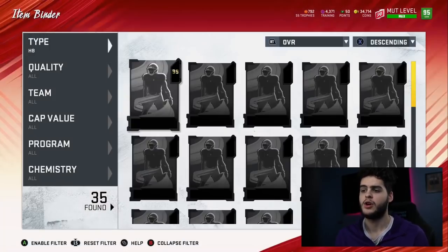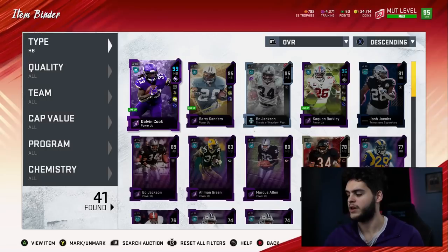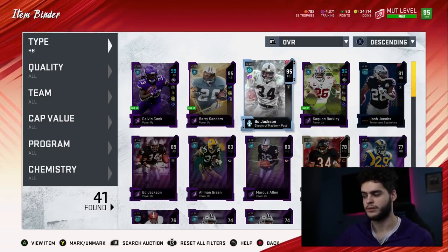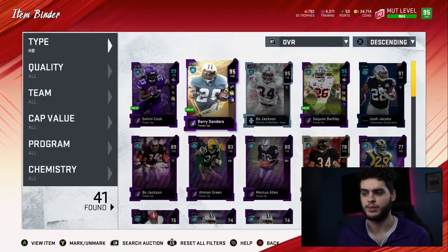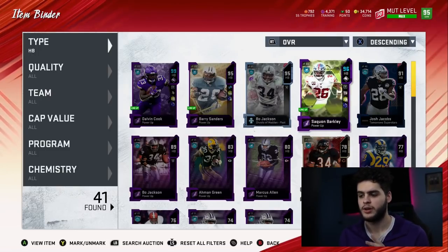Coming over to halfback — this is where things look kind of weird. We have Dalvin Cook 99, Barry Sanders, Bo Jackson, and Saquon Barkley. Saquon Barkley is really 99 overall — I took his power pass off to finish Dalvin Cook for the gameplay. I now have Saquon Barkley. You guys probably remember I had Eric Dickerson and Saquon Barkley, and I made it pretty close.